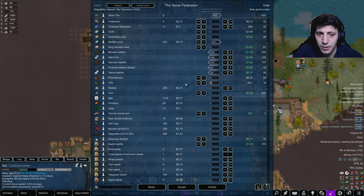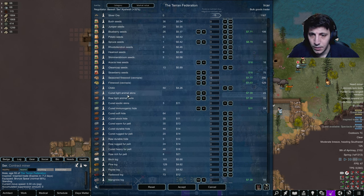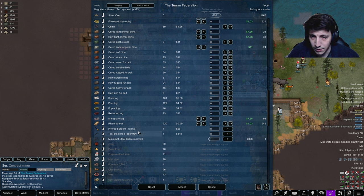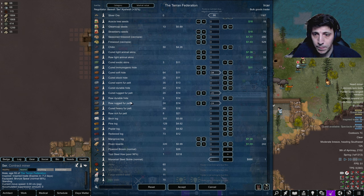Anything else I can sell here? Got some seeds we could sell. Maybe minus 44 here - that's 54. And then you've got a sickle here - a Maxmet steel sickle. We'll take that. We'll sell 34 of these, 34 of these. We'll sell all 20 of those. Sell those as well. Maybe the raw hides as well. Accept.